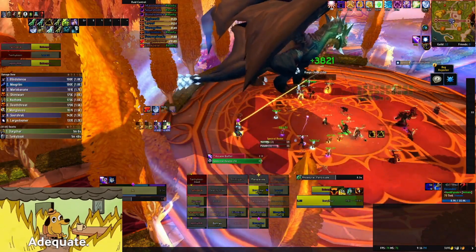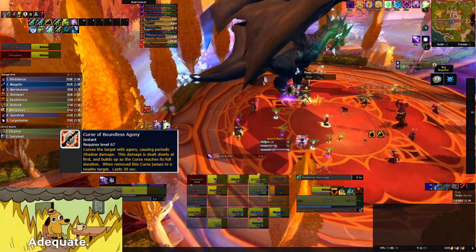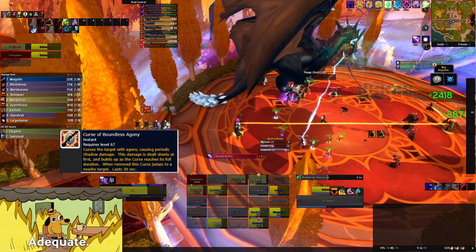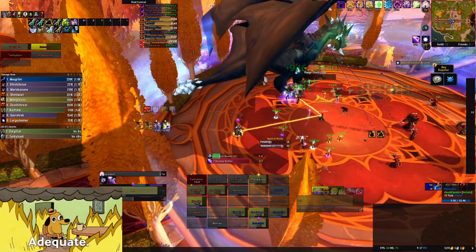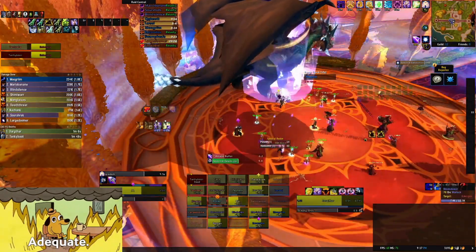Felmyst's Agony is a curse that starts in the spectral realm and bounces to another player once it's decursed. It does increased damage the longer it's on a player. You want to decurse at half duration, which is approximately 10 to 15 seconds, and there's a WeakAura in the description to help you track the right time to decurse. If you're instantly decursing, it's not going to do any good. This will eventually be brought up to the top and we have to keep monitoring it for the duration of the fight.